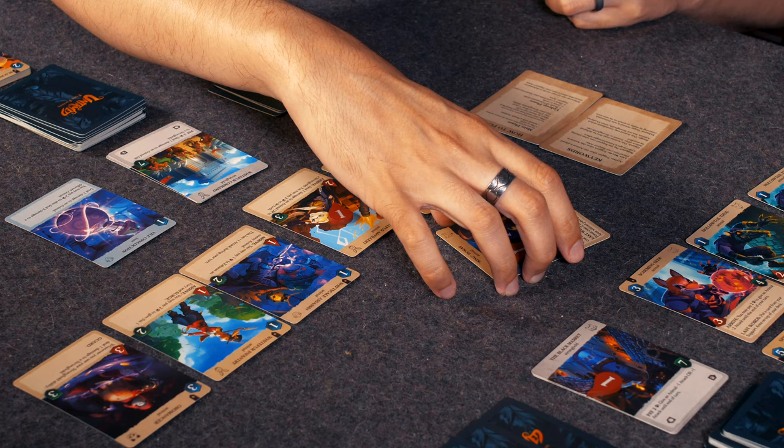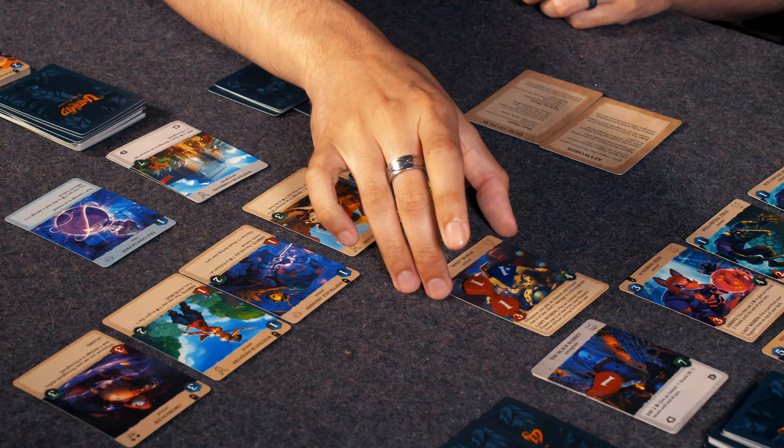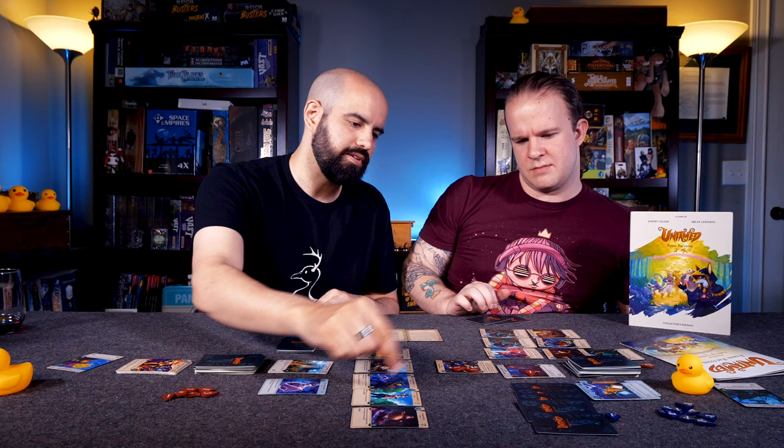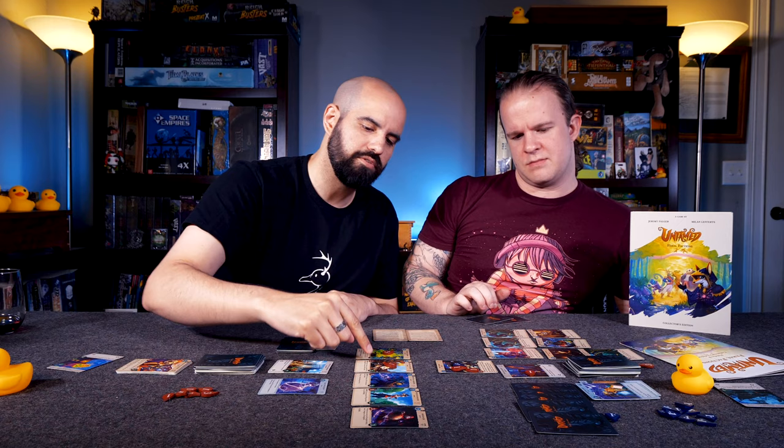You'll summon that guy — so I'm not going to attack it. It's going to be a total of three, five, six, seven damage. I'll attack with all these and leave the hare for the end — and one damage there.